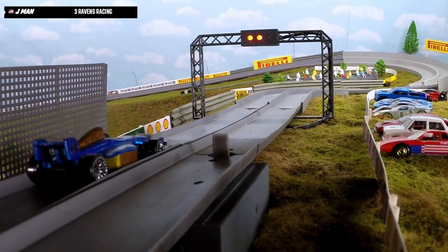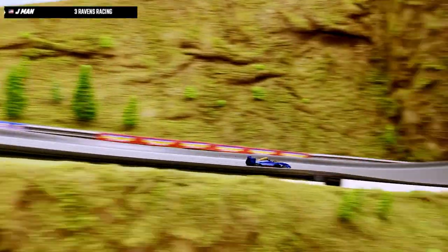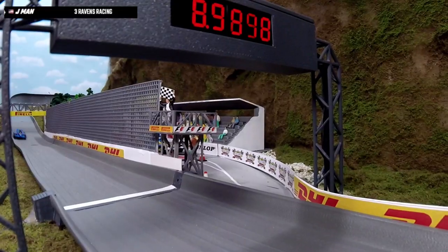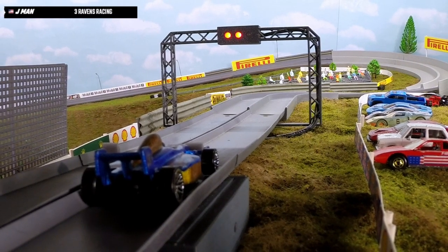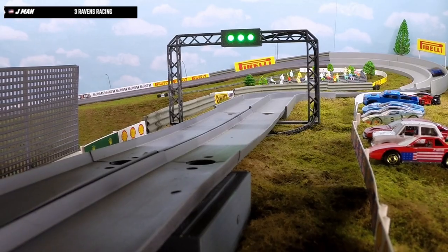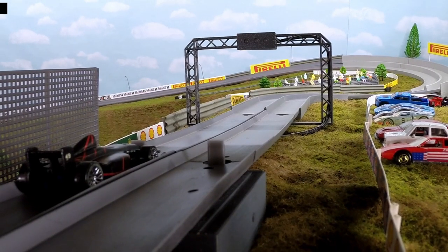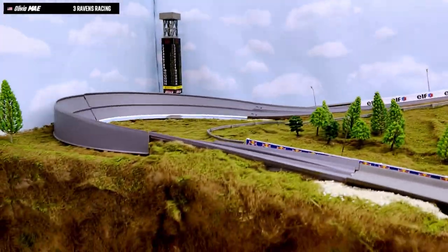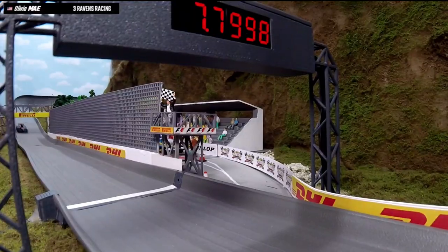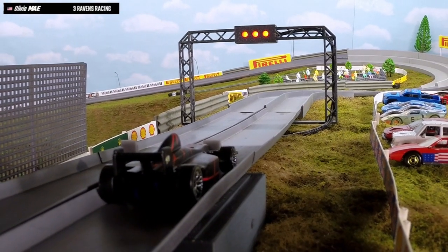This is J-Man from Three Ravens Racing, all the way from Alaska. Keeping it clean, crosses the line a bit slower — 9.4899. Lap two for J-Man, a little bit slower out of that first set of corners, picks up speed but finishes 9.3480. Also from Three Ravens Racing, this is Olivia Mae — a bit quicker out of those first corners and across the line 8.3068. About a second up on her teammate.